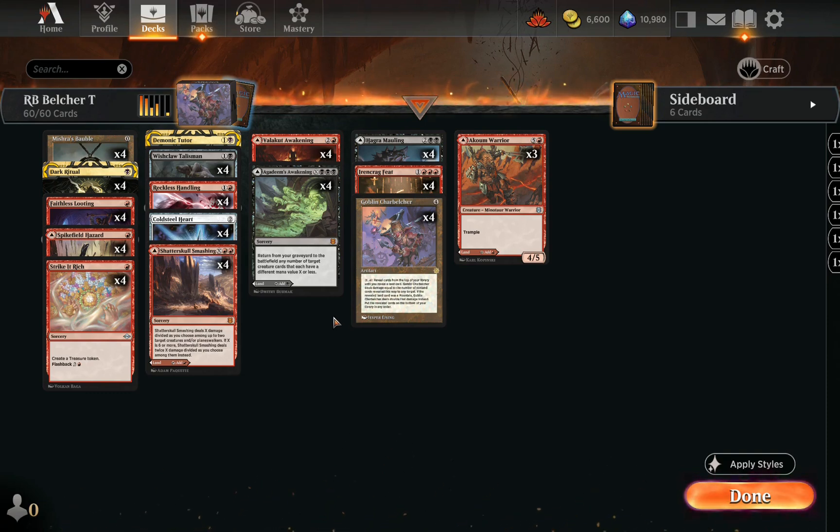The risky thing is if we play an exposed Charbelcher and they draw a Boseiju they could channel — especially if we give them a Wishclaw Talisman. That's the tricky part with Turbo Field decks; I'm assuming they play at least one Boseiju. Opponent plays Kami of Bamboo Groves — basically Arboreal Grazer from the Alchemy set. This one seems to have black, so they might have hand disruption. I rip a Faithless Looting because they could slam a Bowmasters and then we're really on a clock.